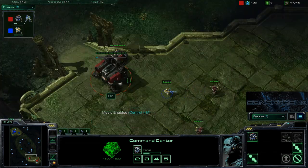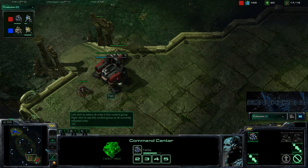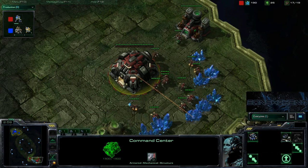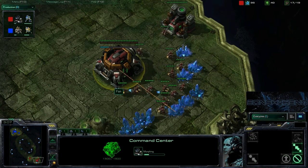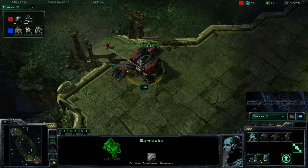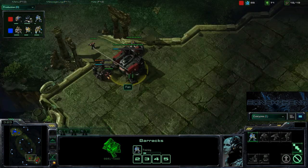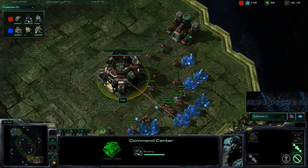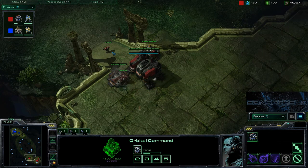The early game build order is pretty normal. You go for an early wall-off, 12 barracks, 13 gas — just like any other Terran startup. After the barracks is done, you keep pumping Marines. With the first 100 gas, you make a factory, then tanks, and then expand off one siege tank. It's kind of like the one siege tank expansion in Brood War.